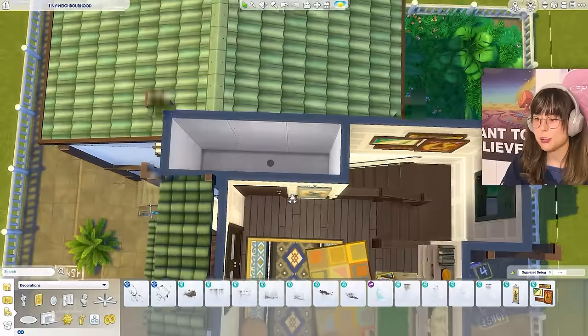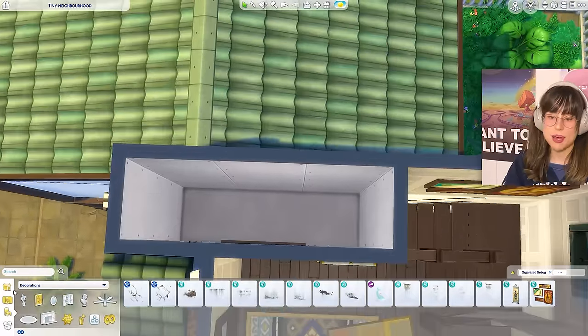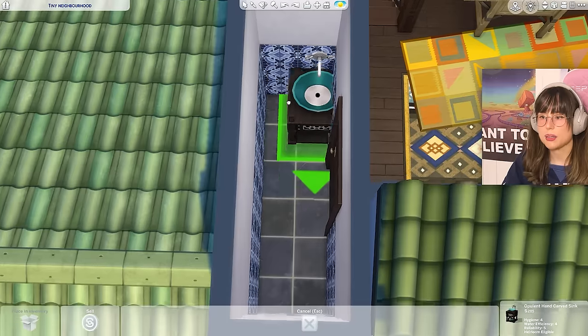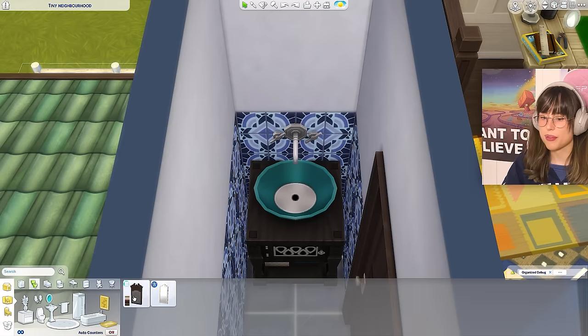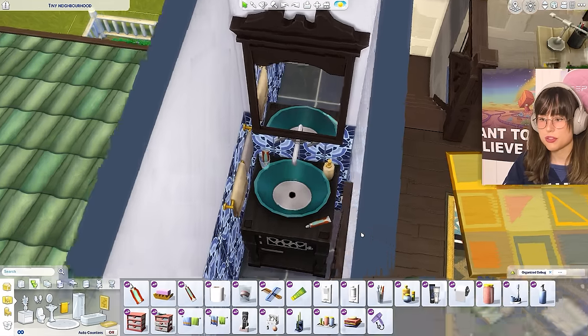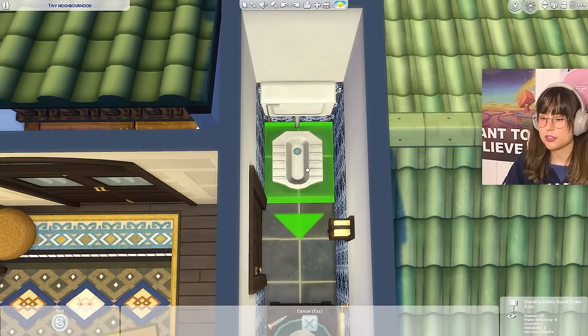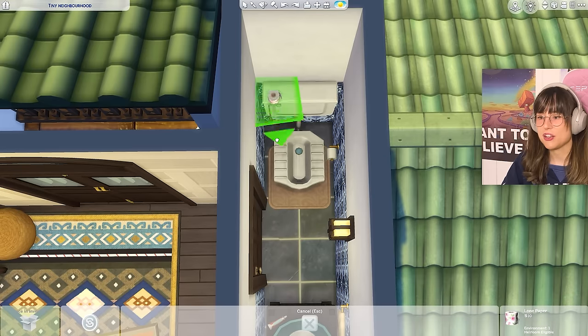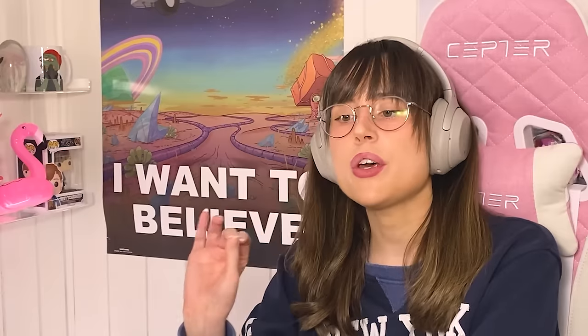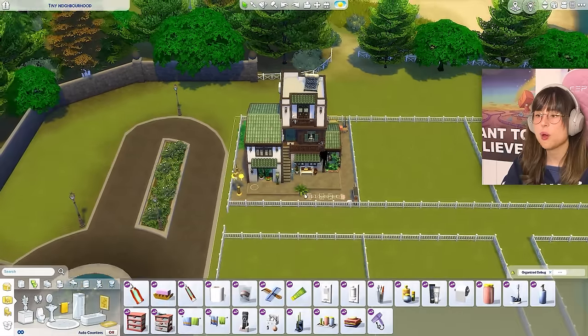The teeny tiny top-floor bathroom: lovely wallpaper, a sink, mirror, towels, toothbrushes, and a toilet wrapped up with a toilet mat and extra toilet roll. With that, house one is now done! I'll do the full house tour at the end when all four houses are complete.